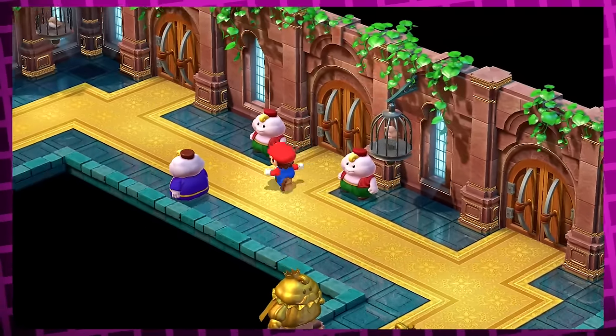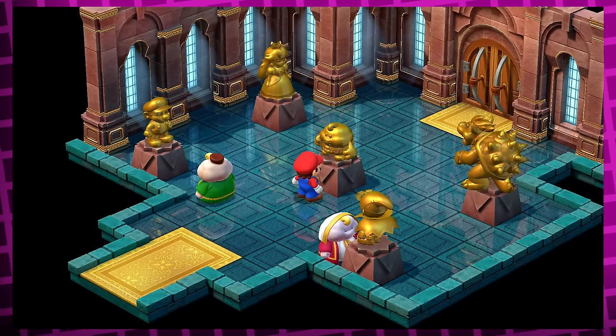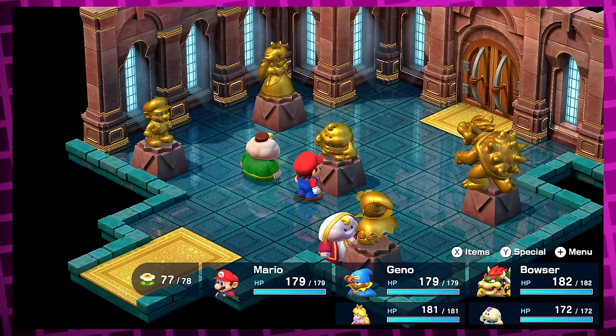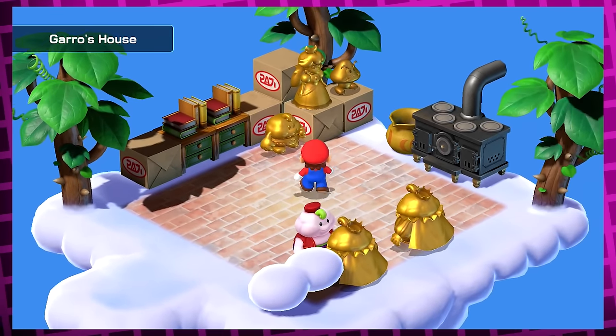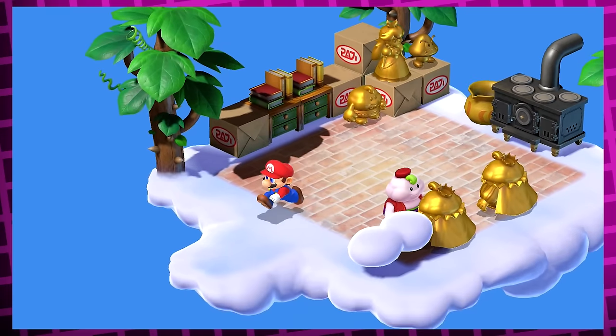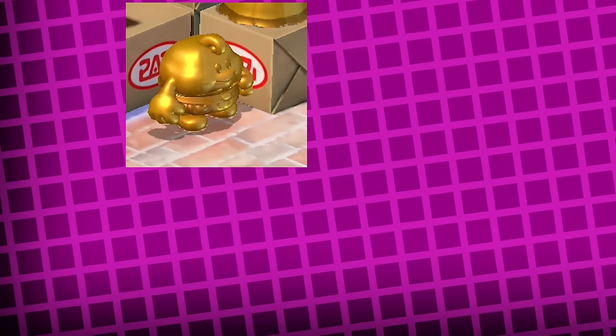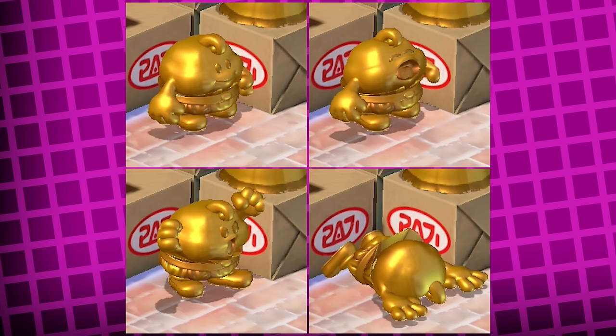After you beat Valentina and save Mallow's parents — the king and queen of Nimbus Land — you can visit a specific room in the castle that now has gold statues of all the party members, with Prince Mallow standing in the middle. If you visit Garo, the maker of all the statues, he has an extra statue of Mallow and Peach, and one of a Goomba for some reason. The Mallow statue specifically changes pose every time you re-enter his house — it can be neutral, smiling, angry, or fallen over.